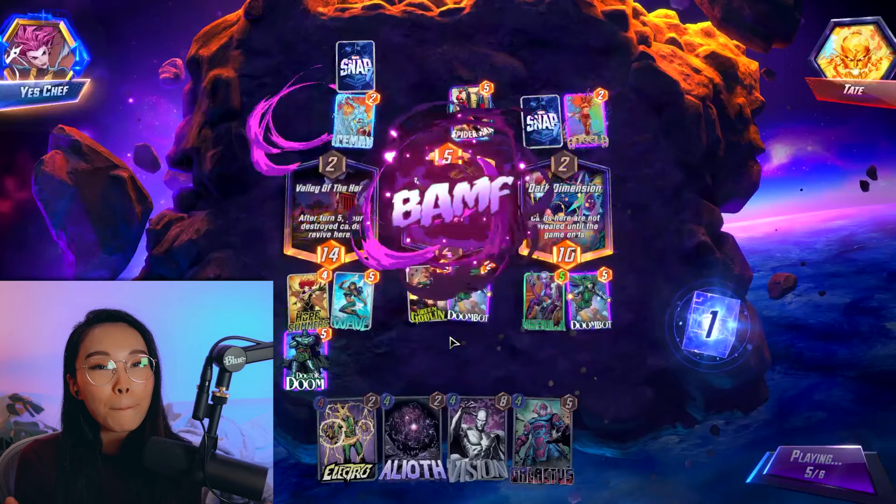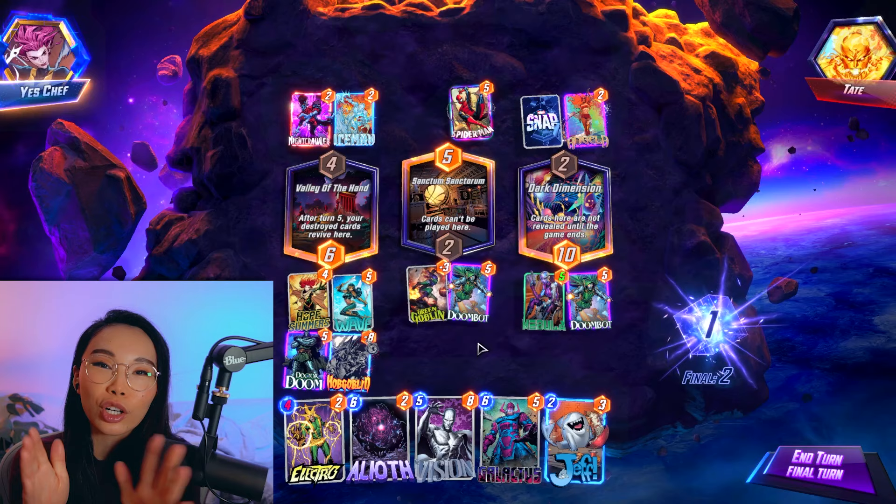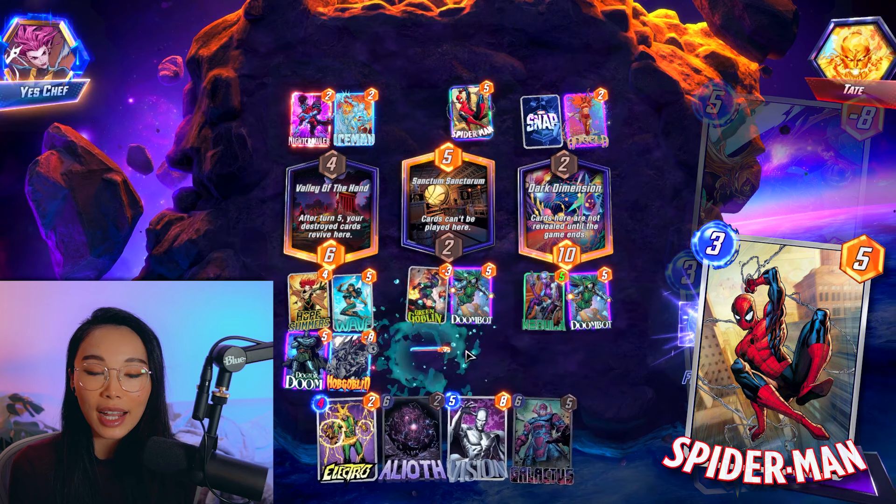But managing board space can be a problem. I did try her out with Beast, but unfortunately he did not trigger her ability. Cards that work great with Hope Summers are the ones that let you play into her location without clogging it — like Kitty Pryde, Jeff, Vision, Hulkbuster, Spider-Man, and Goblins.